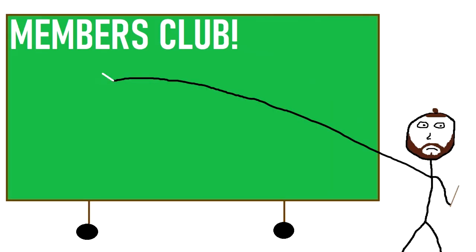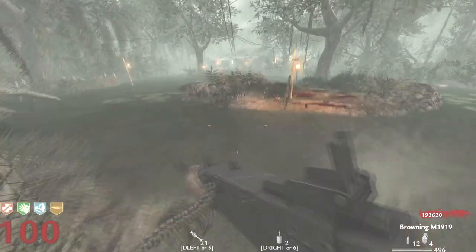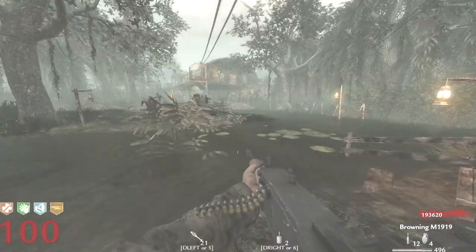A big shout out to those of you in the members club who support the channel. If you missed how the Imploder performs at Round 100, it's the video on the left. The video on the right will take a look at how the upgraded Browning M1919 performs against Round 100 zombies as the B115 Accelerator. See you later.